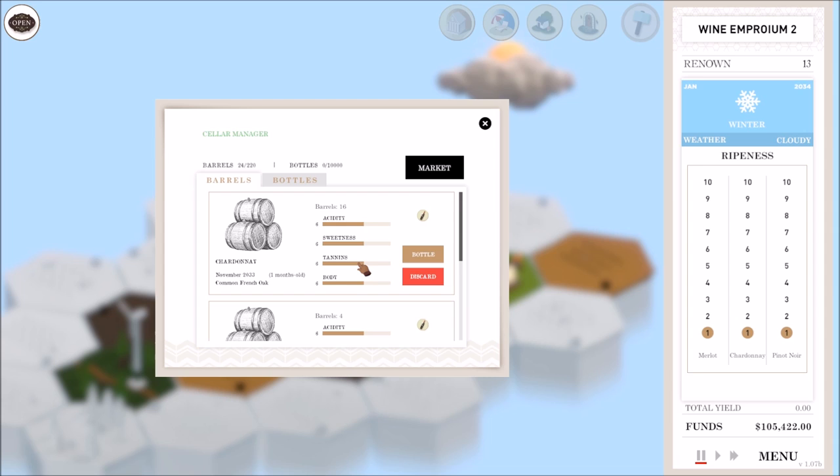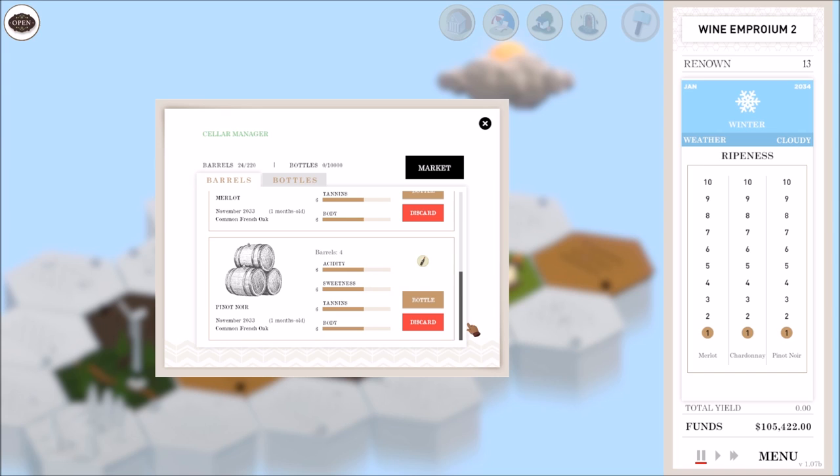6666 — why did that go to a six? I must have changed my sweetness. I needed to age them for a month — I screwed that up. But we already know 6666 will get us a five-star review.